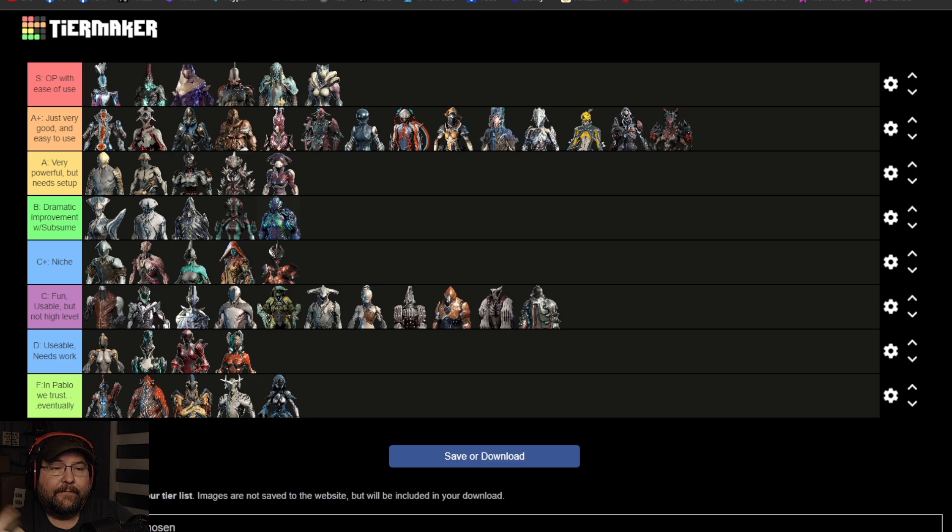I think this is probably a more accurate representation of where we're at with the tier list than before. A couple more S-tier frames — honestly you don't need to do a thing to them aside from build them and have fun. I kind of cut Hydroid's nuts off by putting him in 'dramatic improvement with subsume' because honestly his grouping ability is really good and it applies corrosive procs, which plays right into his passive. And I did Saryn a disservice too — she's a really powerful frame, albeit not my playstyle.